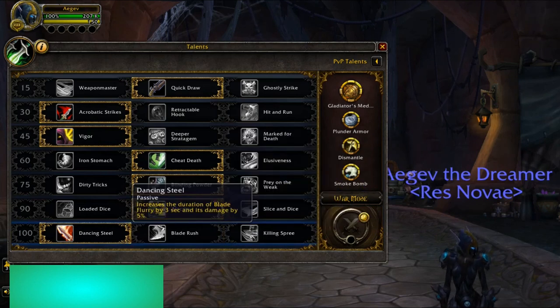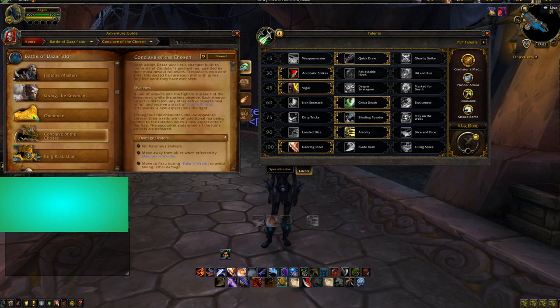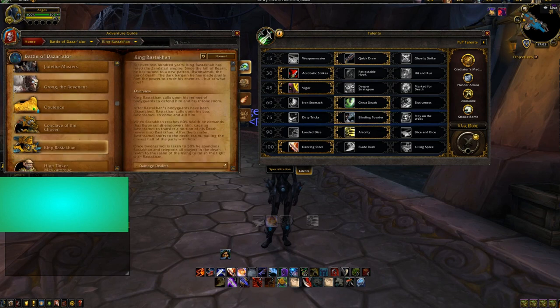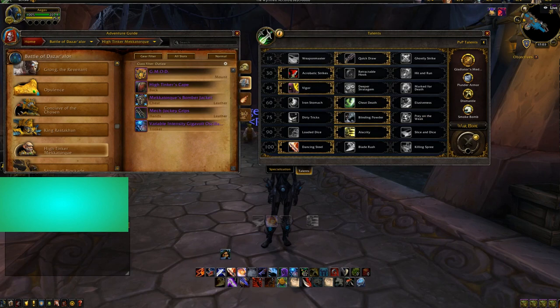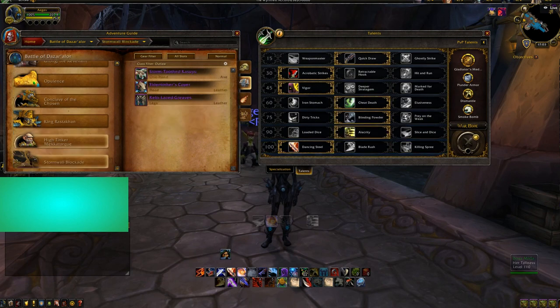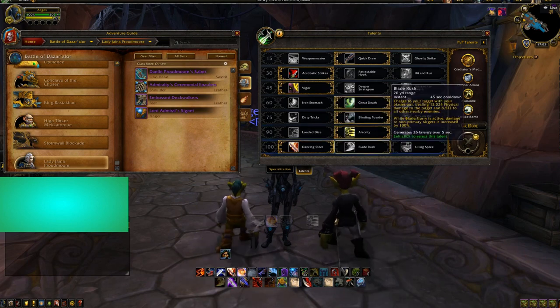I would recommend Dancing Steel for AoE fights like Opulence and Jade Fire Masters. Going through the Dungeon Journal: Conclave — no, because they have to be tanked away from each other. King Rastakhan — yes, you can use Dancing Steel if you are not in the Spirit Realm; if you are, use Blade Rush. High Tinker — Blade Rush, 100%. Star War — also Blade Rush. Lady Jaina Proudmoore — more Blade Rush, unless you are doing a tactic where you have to free a lot of people, then Dancing Steel is good.